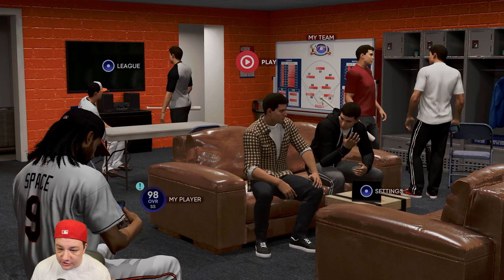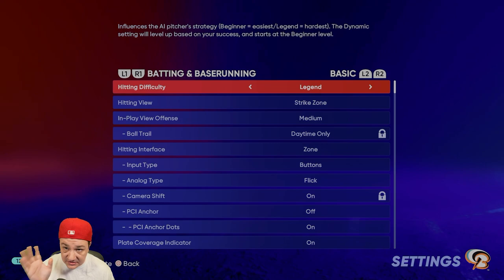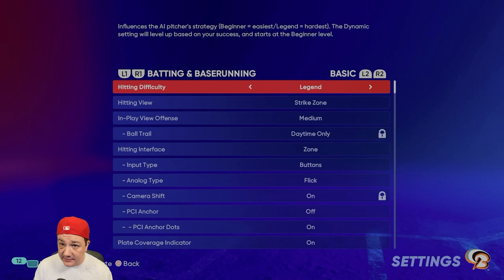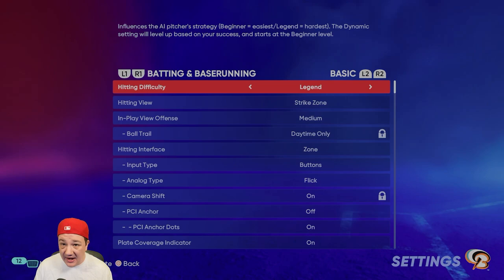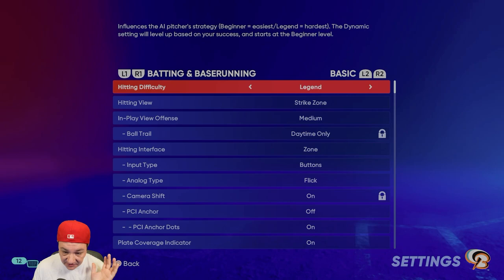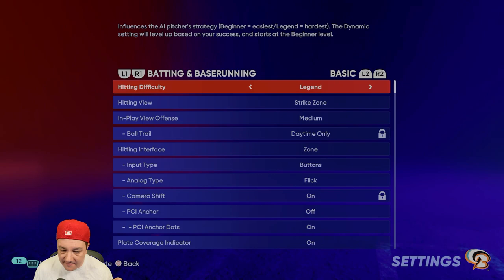Once in Road to the Show, go to the team it assigns you. For gameplay settings, I hit on Legend. I like hitting on Legend because even though you could use the lowest difficulty to speed up the grind, I feel like it ruins my swing. On Legend I actually get some work done at the plate — it keeps me interested. On beginner I get very bored. I like to keep it on Legend.